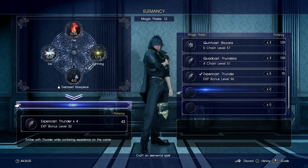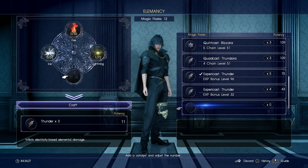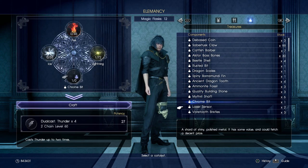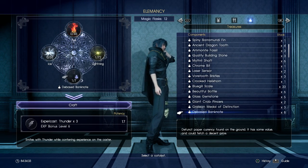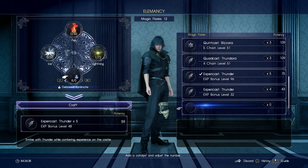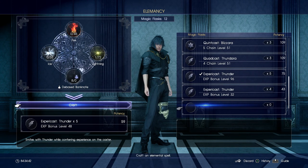That gets me an experience bonus at level 32 — not that great, but it's something. I'll store those, and one more. Yes — debased banknotes. I've got eight of those, and that's going to get experience bonus level 48.